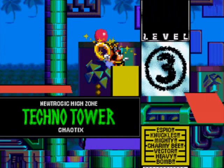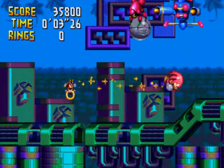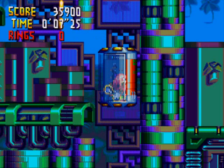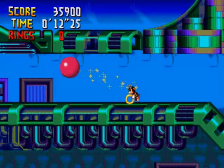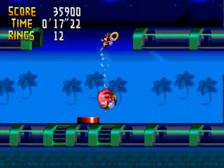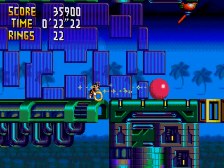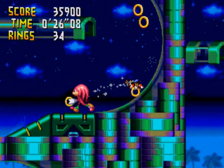Nice. Alright, level 3 of Tecmo Tower. Let's go. A few enemies, and I missed so many rings. That's what happens when you go super fast — they lose track of everything. Okay, don't touch any enemies. They grab the rings, of course. Thanks. Yeah, I might as well grab those.